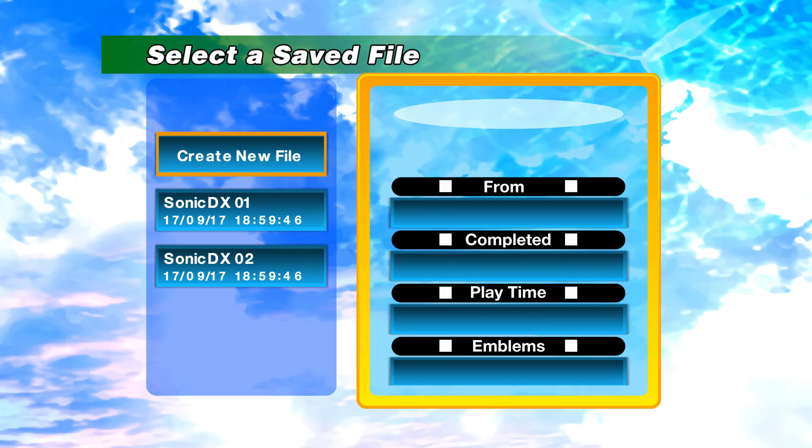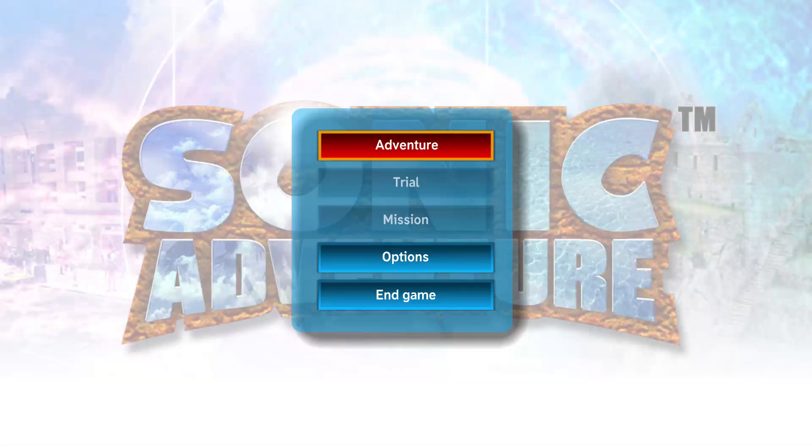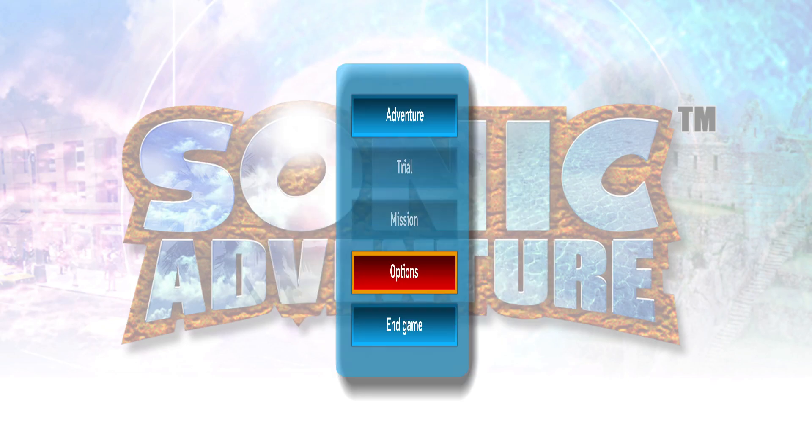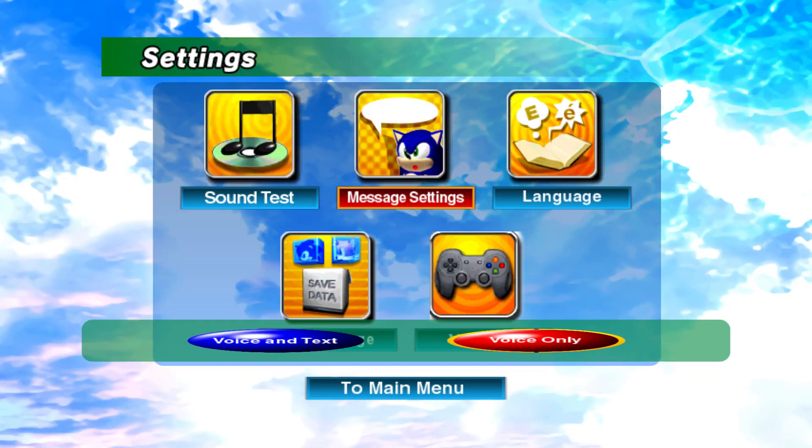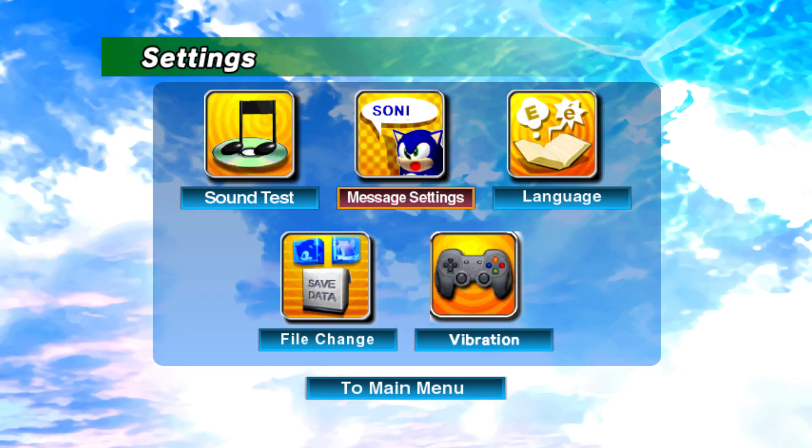I obviously want to create a new save for this. Before we get started I'll do a few adjustments — I'll keep the voice on and just go to the text. I've been debating whether or not to put it in Japanese because it might be a bit more tolerable for people who aren't too big a fan of the English voice acting, but I'll just leave it for now.